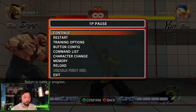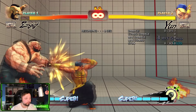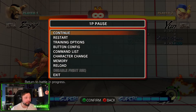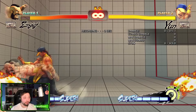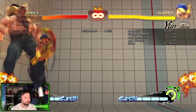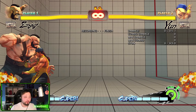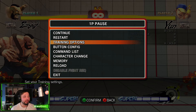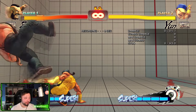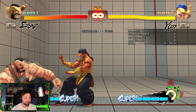That's in my opinion the true definition of an option select — we use two different inputs to get a different result depending on the actions of our opponent. So if I want to continue the combo, I can actually do that — it's been a long time since I used this — there we go, so I can actually go for a full combo with the Ultra 1 buffered behind it. This is what Nephew was doing in a tournament recently — that's the reason I got excited to make this video. I wanted to give you guys a basic understanding of what an option select is to me.